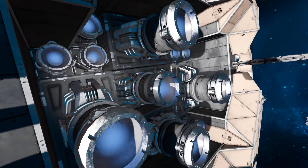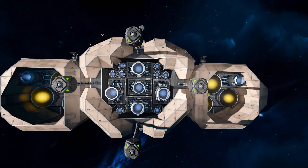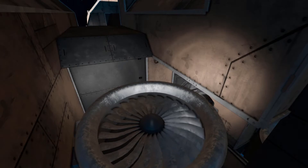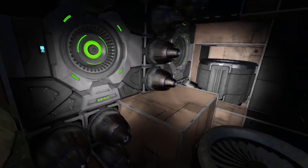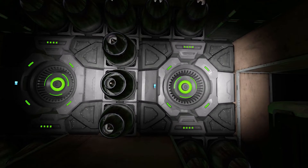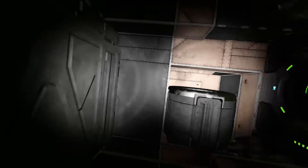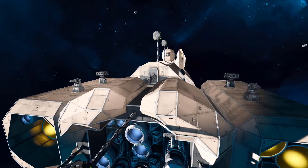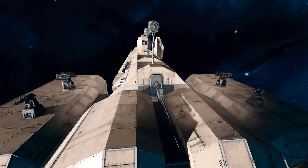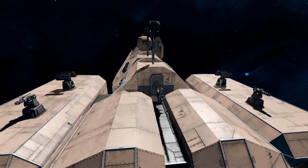The center thrusters and the ones in the corner are one block behind, and it does look fantastic. Coming around through the little gap, we've got ourselves a large atmospheric thruster, and then some more thrusters and our jump drive — so we are jump capable. Coming up and above, we've got ourselves an antenna and a few more turrets — two more Gatling turrets and two more rocket turrets.